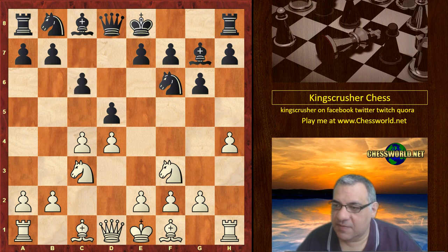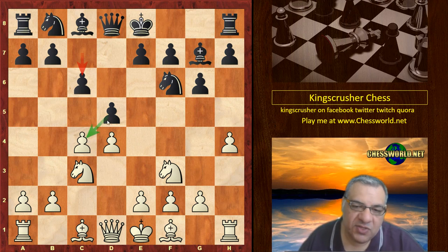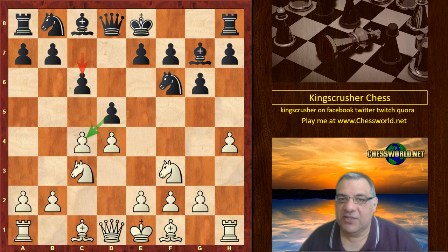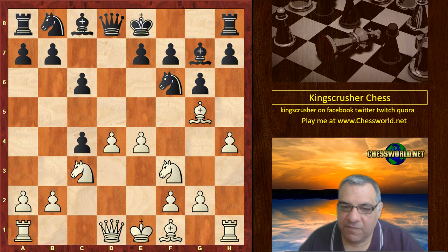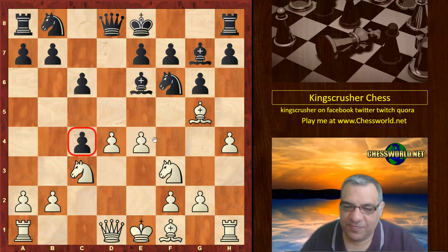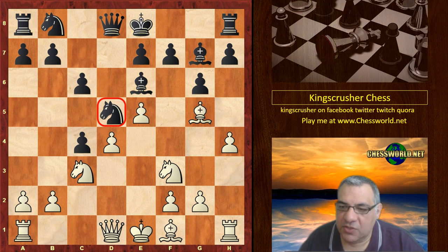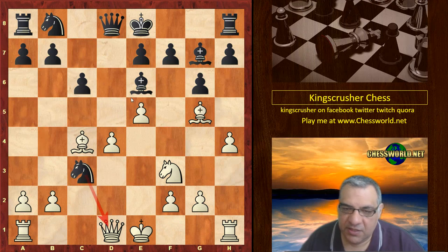c6 is played. With this, black is signaling he might be taking on c4 and trying to hold on to his pawn. In general, black's strategy is based on a light square grip — it's not just about taking the pawn, it's trying to get a big grip on the light squares. So Bg5, dxe4, Bg6, clinging on to the pawn. e5, and we have what seems to be quite a nice knight on d5 here.